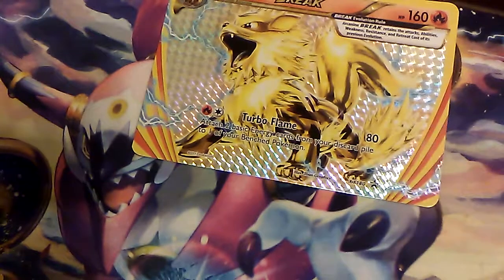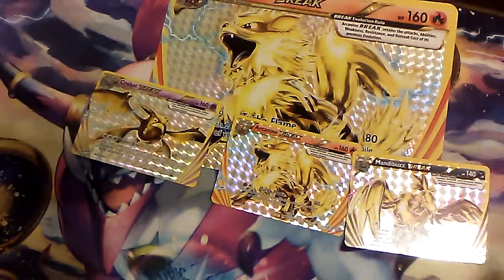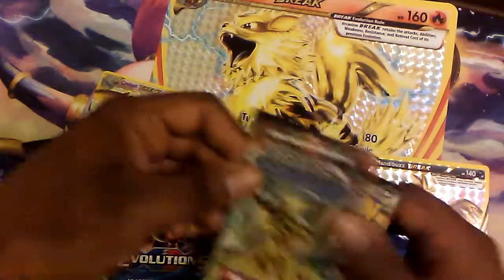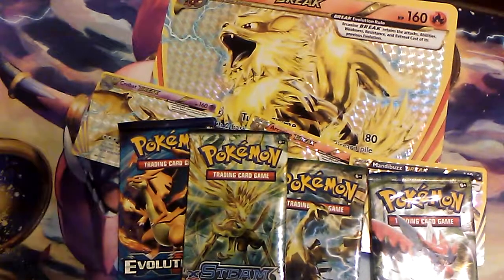I'll just set everything up onto the layout. Put big Arcanine at the bottom, little Arcanine at the center, these two on the sides, and the five packs are just laying all over the place. Evolutions — let's just get them out of the way, because there's not much more to look forward to in Evolutions. The only thing I'm missing is a lot of ultra rares.